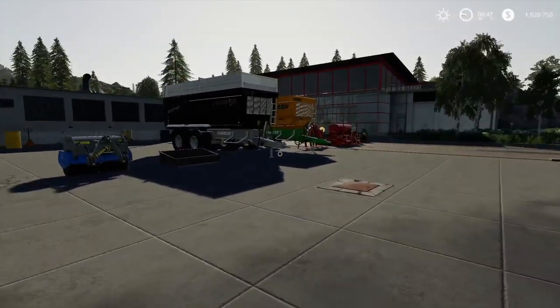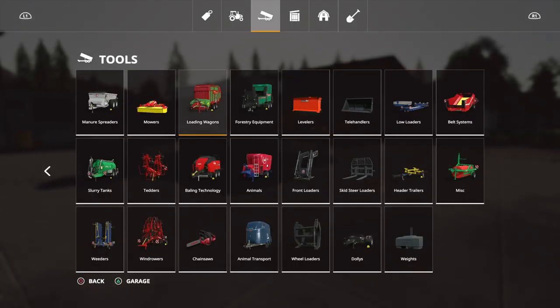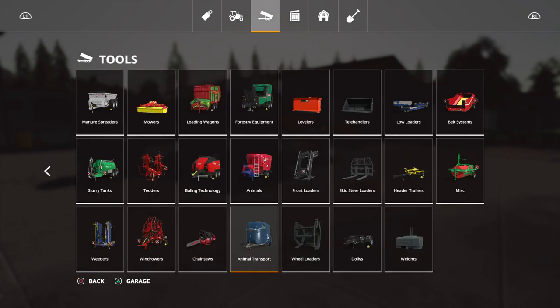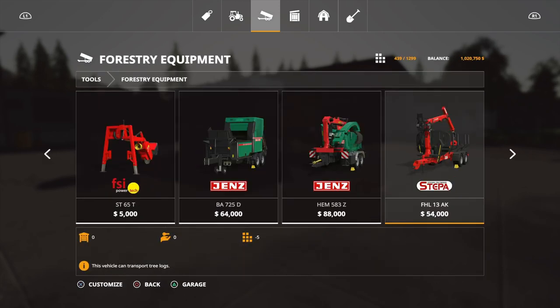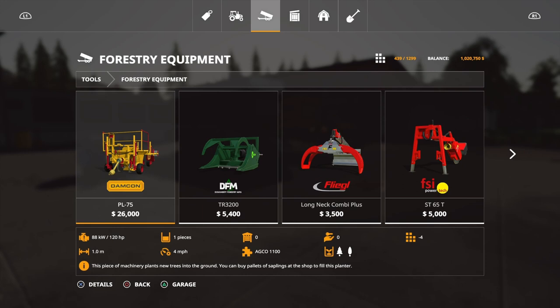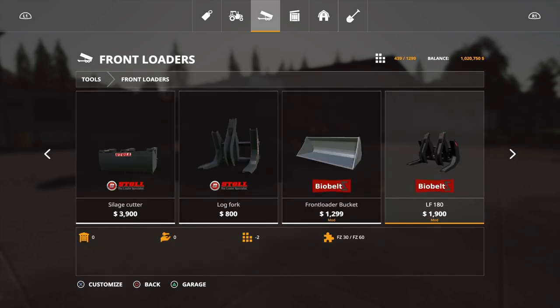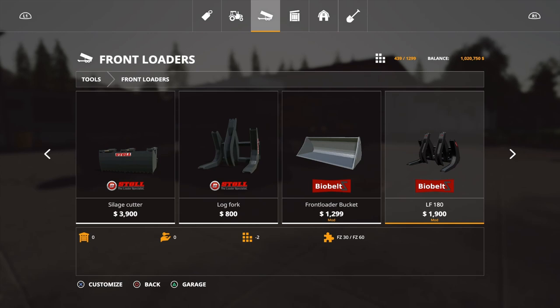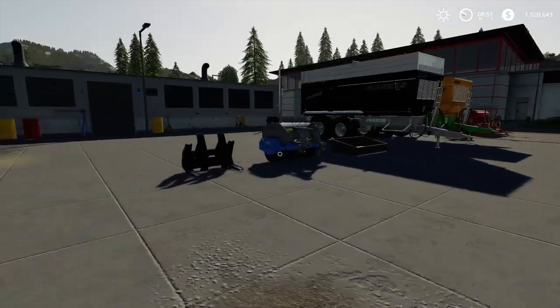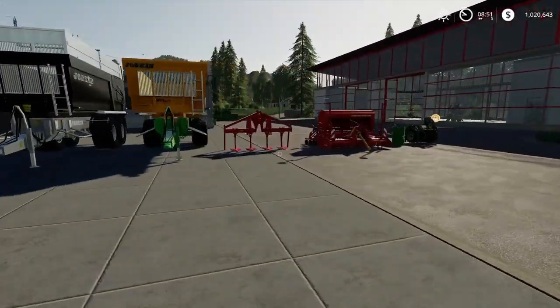Last piece of equipment — the log fork. Looking in forestry and wheel loaders... there it is, the LF 180 Bio Belt. It's 1,900, two slots, and you can change the color to pretty much anything you want — we'll keep it at black. There we go — that is all the equipment mods for today guys. Let me know what you think in the comments below.